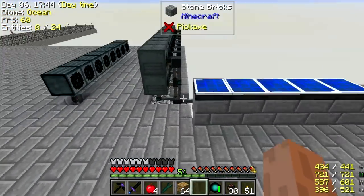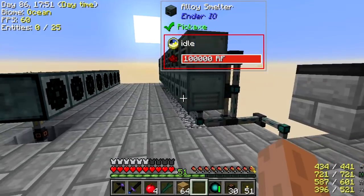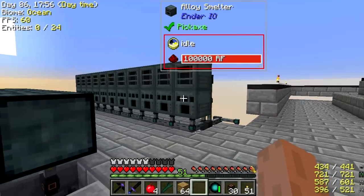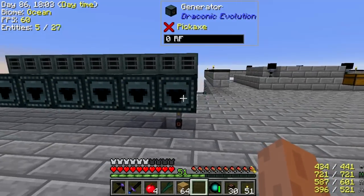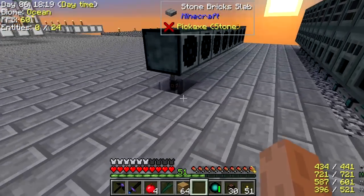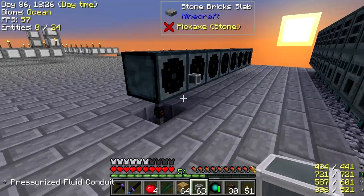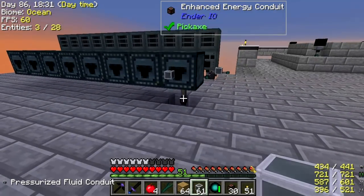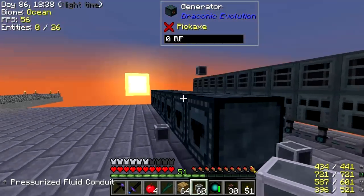I'm just about ready to get going here. I've got the sag mills all set up and the alloy smelters are hooked up. I will need to make octetic capacitors for all of them but I can do that later. I've run into one little hitching to get along, however. While this thing will accept coal, solid fuels, planks, wood, and lava buckets, what I have not been able to get it to do is accept a fluid conduit connection anywhere — top, bottom, sides — they won't connect.